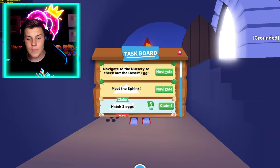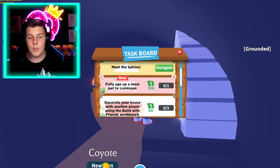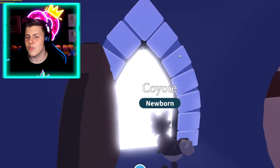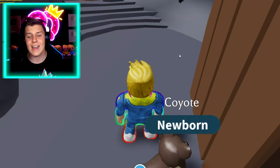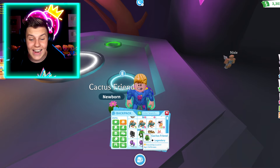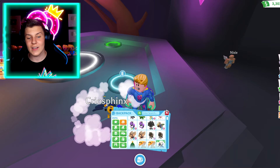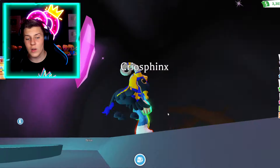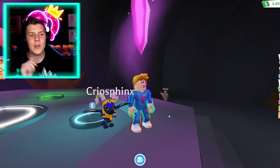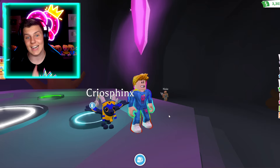Let's reset this and buy an egg from the Gumball Machine — 100% we can do that right after we make our first Neon. I think we leave the Cactus Friend to the end to make it into a Neon. Let's start off with the Creosphinx. This Creosphinx looks so awesome. I think it's going to be an orange Neon, Pretzel Army — let me know in the comments right now. Do you think this is going to be an orange Neon or a different color?